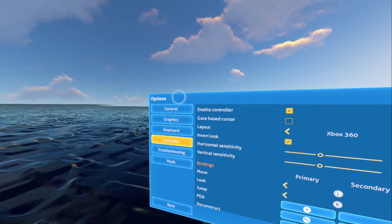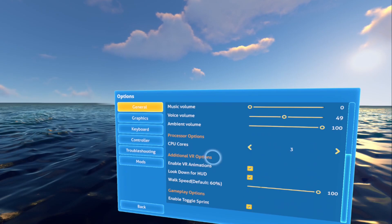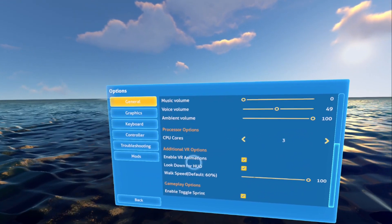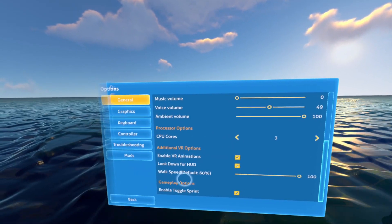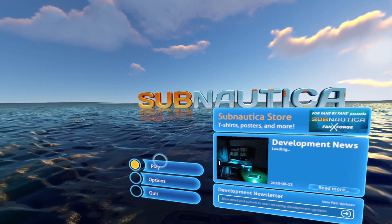The mod will add three new options under general options that will only show up when running the game in VR mode. You will see: Enable VR Animations, Look Down for HUD, and a slider for adjusting the walk speed.